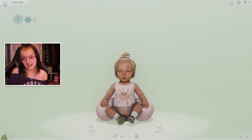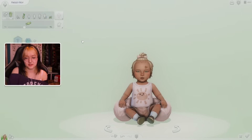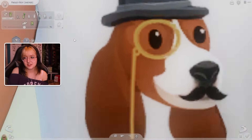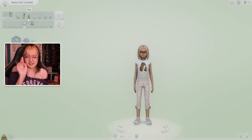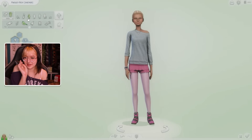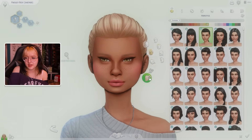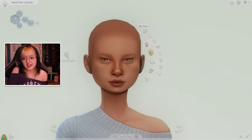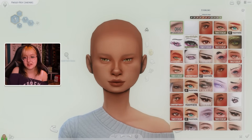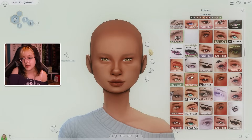We're going to age her up into an adult - actually through a teenager first, because sometimes the chin doesn't change properly. Let's go to a child first - okay, that's how she looks as a child, I'm not enjoying that face thing. Now aging her up into a teen - please be adorable. Oh my god, wait a minute - she's really cute! She has no chin, which is a thing that happens a lot in Sims, but other than that she's really really cute.